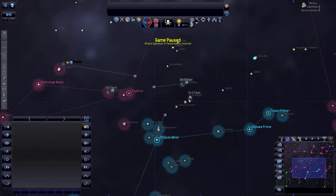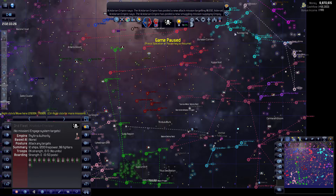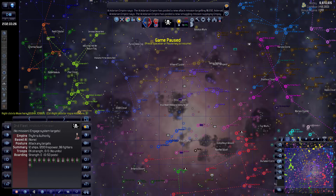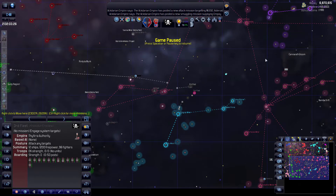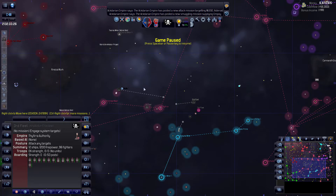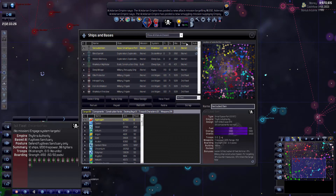That's pretty much all that's happened. I've also done a ton of trading. I've run out of stuff to sell the empires, so I've been ripping off the pirates by selling them very outdated independent colony information — because those colonies are no longer independent. It works — they pay for it — but we're almost out of money from that, so I really need to get past this 'living off others' stage.